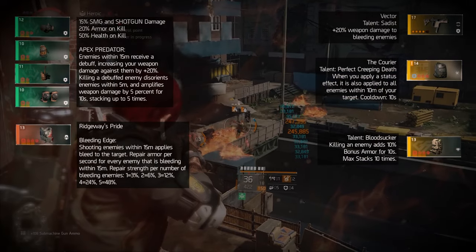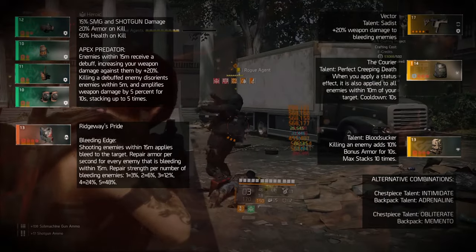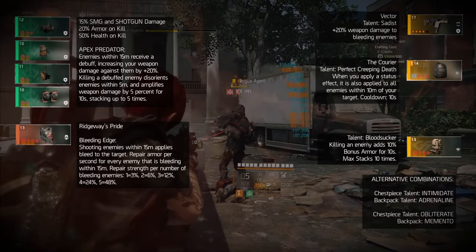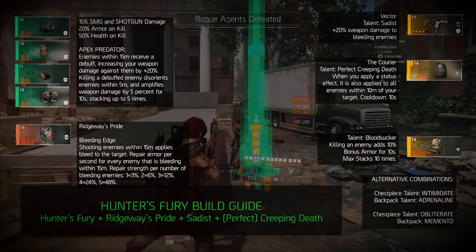With this understanding of the Hunter's Fury, you may also apply a combination of an Intimidate chest piece and Adrenaline backpack, or an Obliterweight chest piece and Pemento backpack combo. The choice is yours. Happy hunting, Agent.